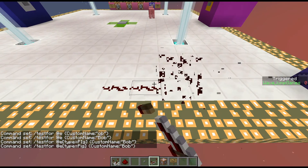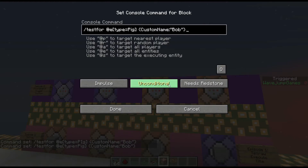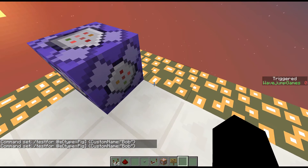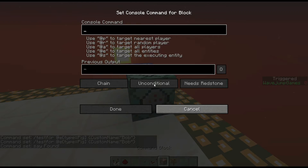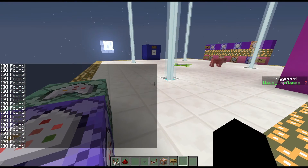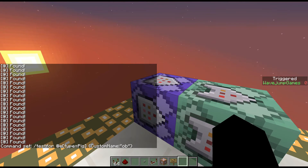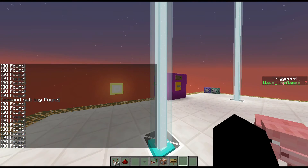Another way testfor can be used is with chain command blocks. I'll copy this into a chain command block, and I'll have it say 'found' — chain conditional always active. You notice because the pig is existing, it'll spam 'found' very quickly. The second that's falsified, it no longer spams 'found.' As soon as I put that name back, it's spamming again. So that's the testfor command in a nutshell.